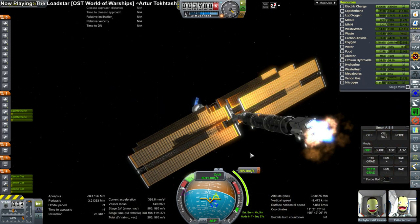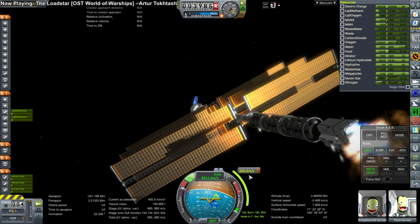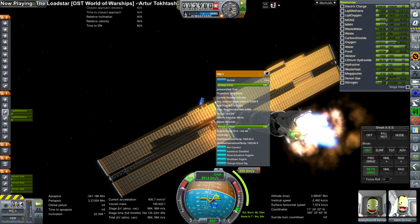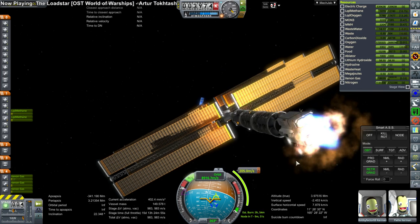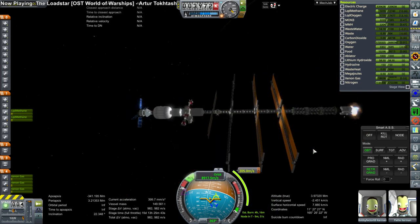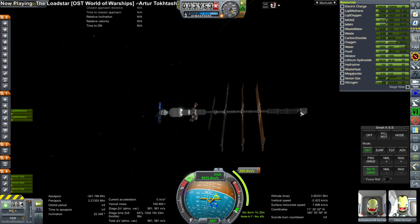I'll contemplate another shuttle mission to send up an extra methane-oxygen fuel tank, and maybe an extra xenon tank as well. But for now, I've fixed the problem that was preventing us from making Earth orbit again — tragic after spending like three hours on the sequence of ion engine burns. We'll hope to do better in the future. Thank you for watching; if you enjoyed this video please press like, and if you have any comments or suggestions please leave them in the comment section below. I'll see you next time.